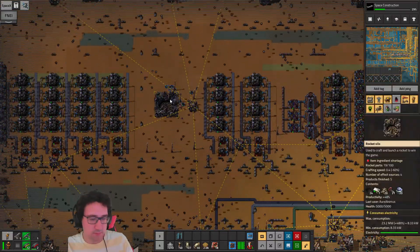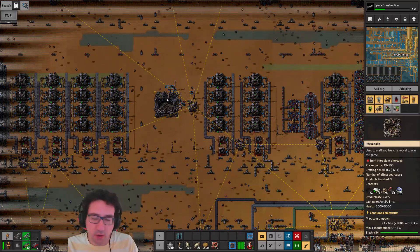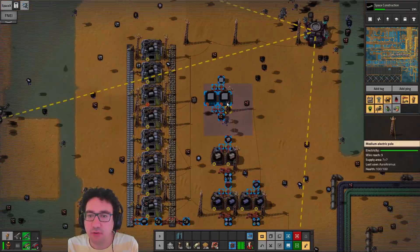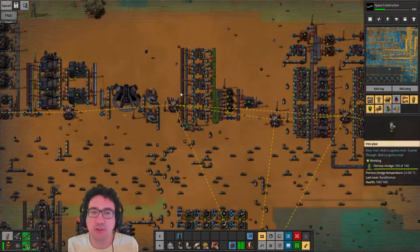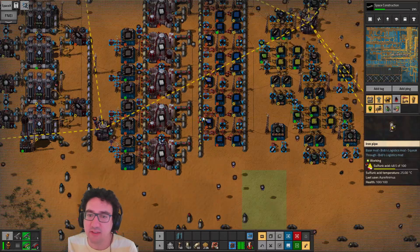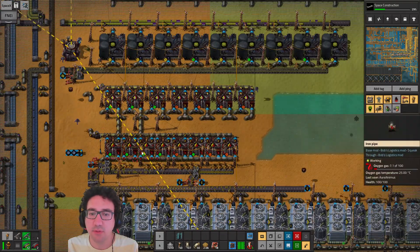The rocket silo is doing okay but not amazing. Still stuck on speed modules. The issue is still wooden boards, and for wooden boards the issue is still sulfur dioxide gas. Are we losing something somewhere? I wouldn't be able to think of what we are losing.